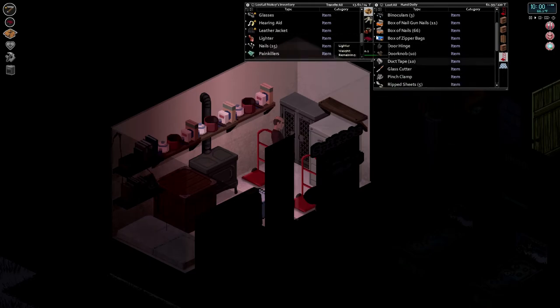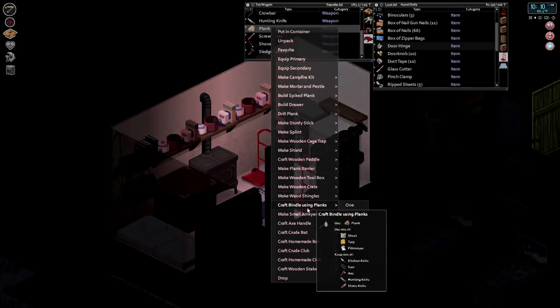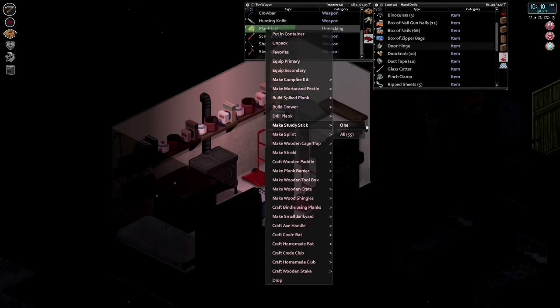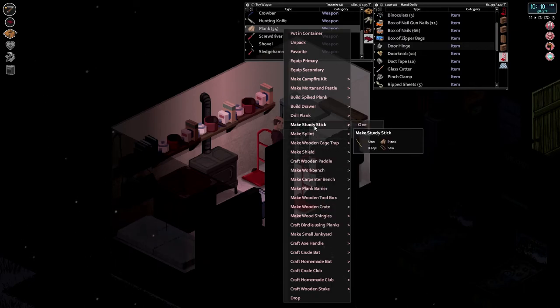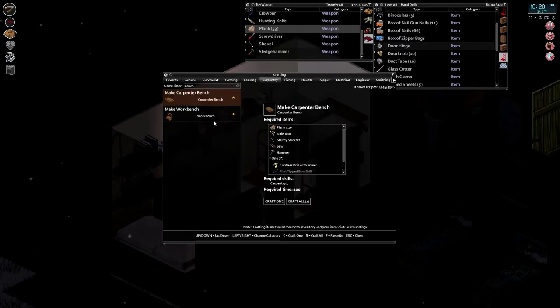Now we need to build two sturdy sticks. Can we build it from this? Dirty sticks — one, that'll be two. Twice. Sturdy stick, here we go. So now we can build a workbench. We can — a carpenter bench. But what we are going to do is build it out here.